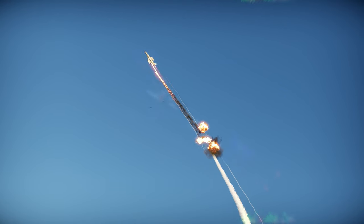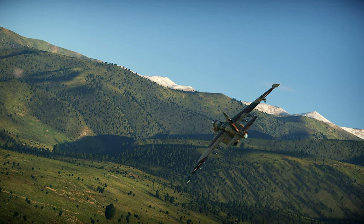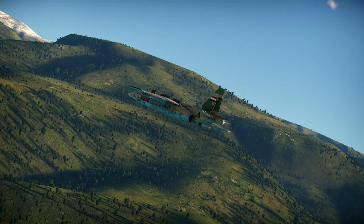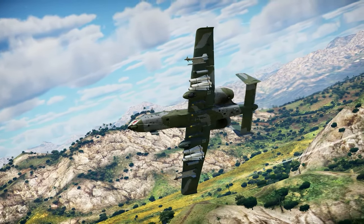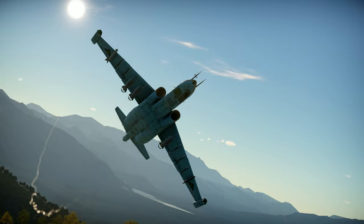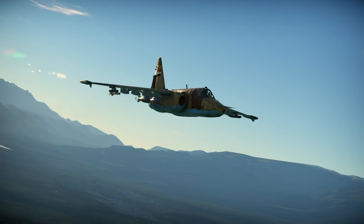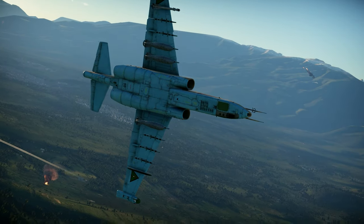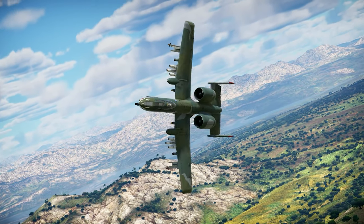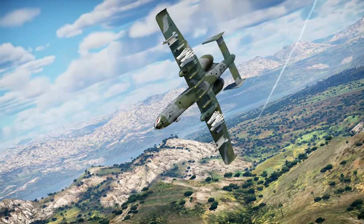They both have all-aspect missiles — the AIM-9L in the A-10 and the R-60M in the SU-25K — and of course they both have flares, RWRs, and all the packages that a CAS aircraft can have. At the end of the day, it depends on personal preference which of these you will buy. The SU-25K, personally, I love it more because of the speed — I love faster aircraft with more armor. But the A-10 is an amazing aircraft and for the average player it's probably a better option because of the guided weaponry. You can stay away from AA systems and still get kills with it.